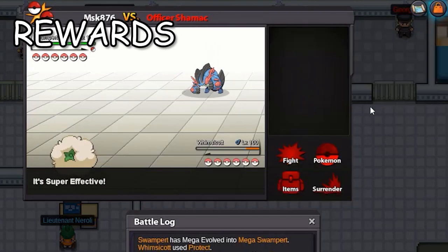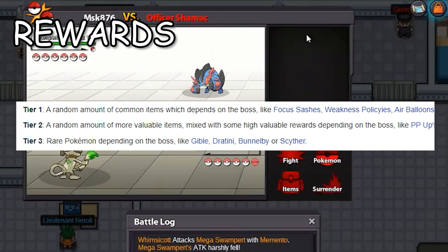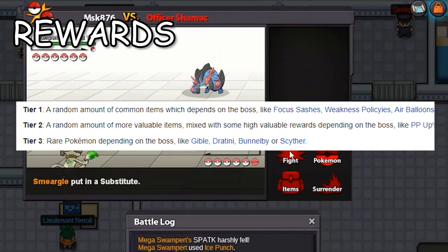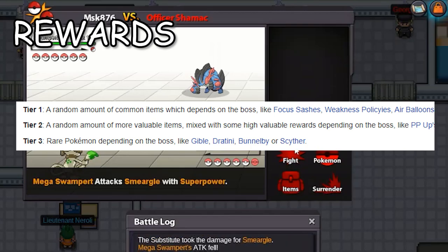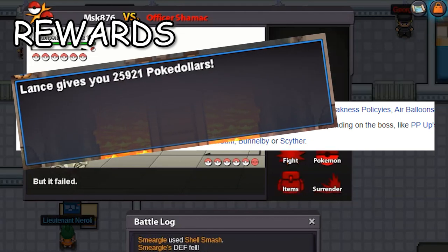Let's talk about rewards first. There are three tiers of rewards. Tier 1 rewards include common items like focus sashes, air balloons, and lum berries. Tier 2 includes more valuable items like PP Ups, rare candies, and small rain pickups. Tier 3 includes rare Pokemon like Gible, Dratini, Bunnelby, Scyther, and more. On top of these rewards, they also give you Pokedollars and PVE coins.